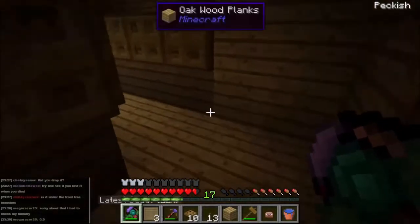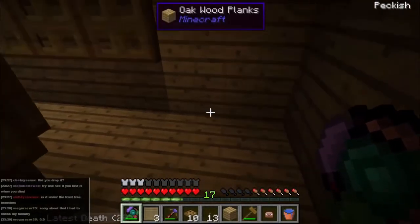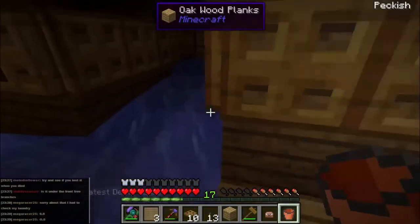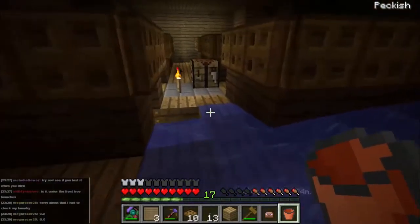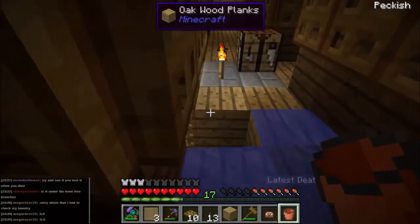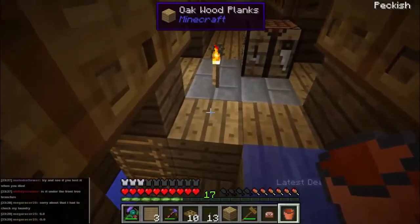Okay, right. We need some water here and we actually need to create an infinity pool. As soon as we do that, this becomes much easier - so we'll put one in there and we'll head back down again, get another bucket of water. Then we can stay up here and nothing will spawn up here while we're here.